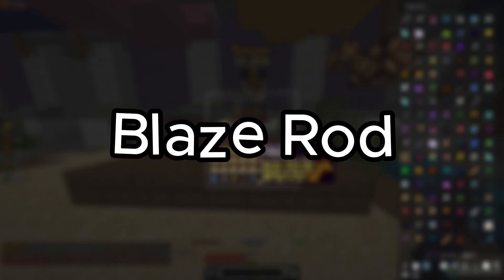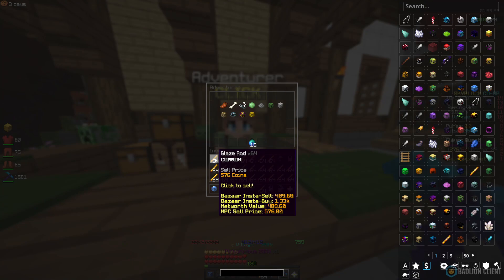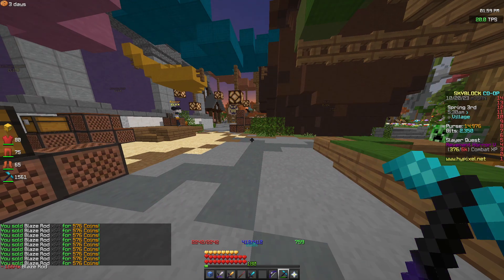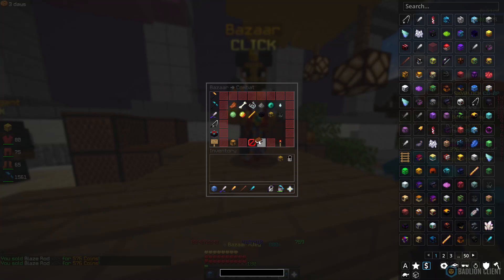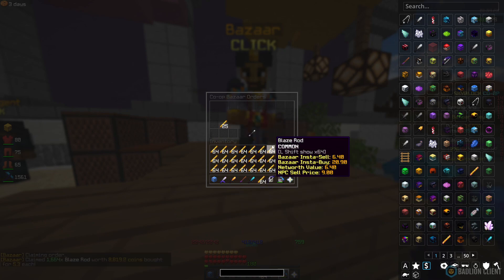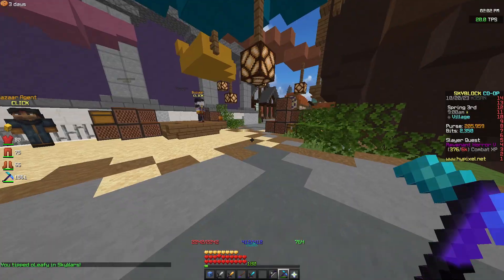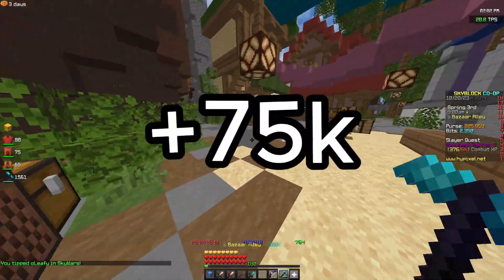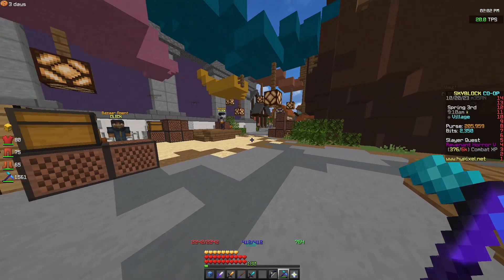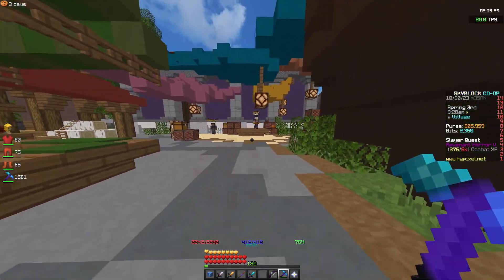For the final flip we've got blaze rod. You claim it all and then sell it to the NPC. We claimed 8.8k's worth and we're pretty much doubling our coins — getting back about 15k from 8.8k spent. So on roughly 100k invested you'd be getting around 200k back. After selling all the blaze rods we got back about 175k having spent around 100k, making about 75k profit. The order didn't fully fill and it's not as much profit as expected. You nearly double your money, but it's not an amazing flip, so I'm giving it a 3 out of 5.